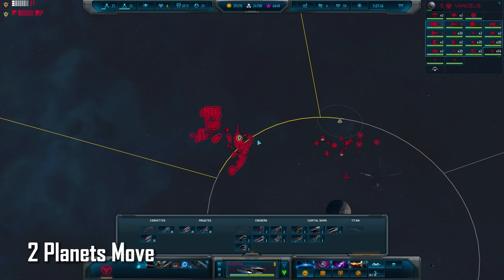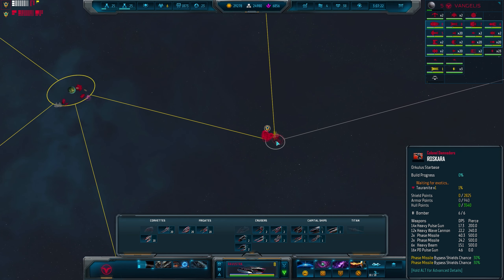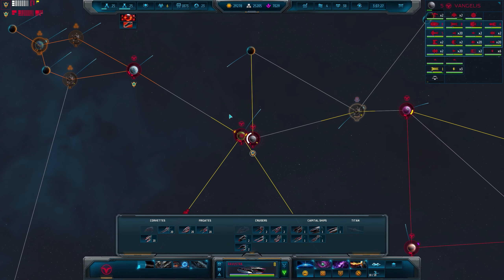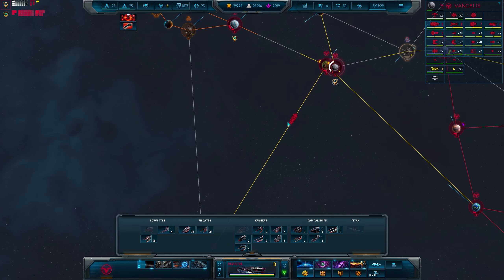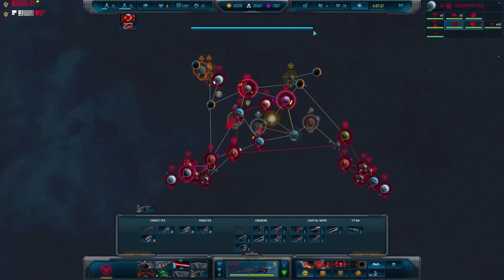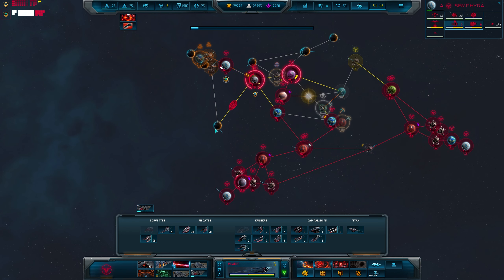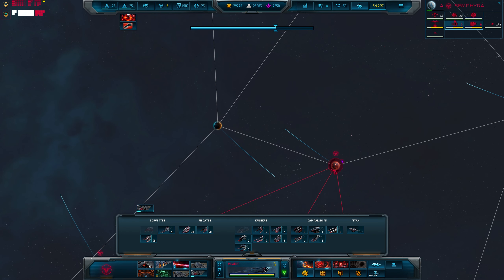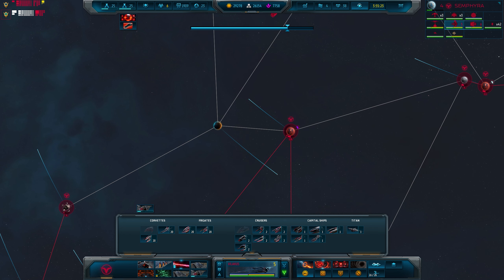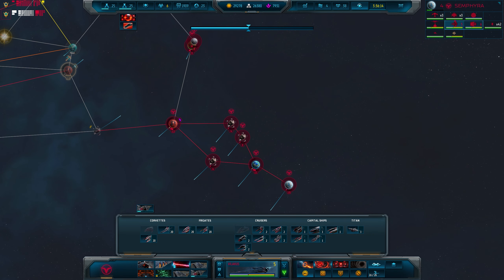Next, always remember the planets move. The system you're playing in is always moving just like a real solar system. Planets, moons and asteroids will move throughout the map and this can connect them to new planets, opening up new routes to travel — but it can also open up new routes for enemies to make their way into your empire. By pressing the future orbit control button you can view what will happen in the discovered map over the next hour so you can more easily plan ahead.